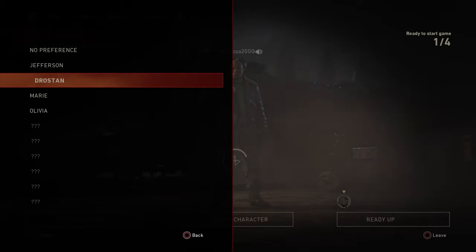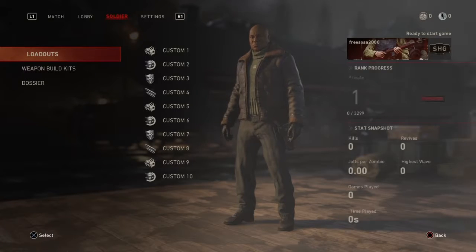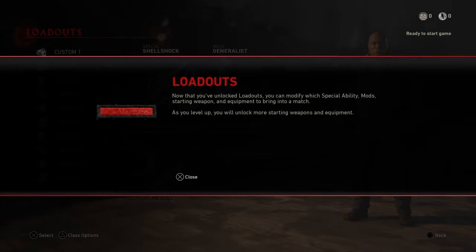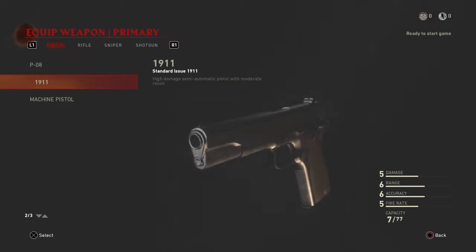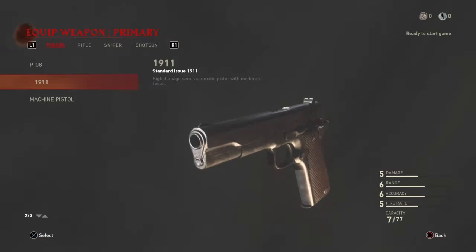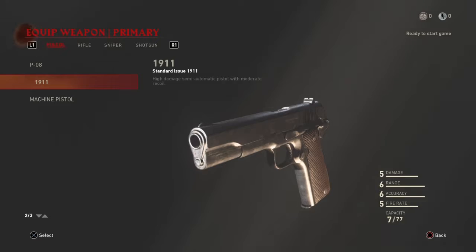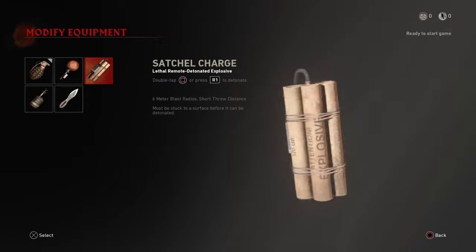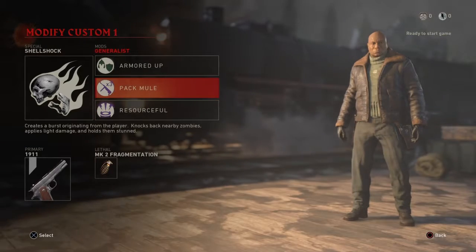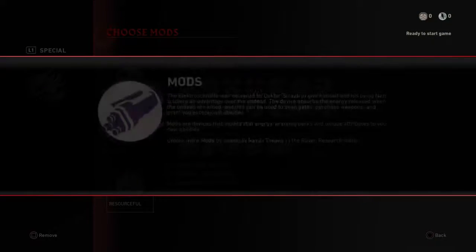Let's go — who's Drostan? Soldier loadout. Now that you've unlocked loadouts, you can modify your special ability, mods, starting weapon and equipment. You can start out with machine pistol, M1A1 carbine, the slide rifle and all that. I like to stay with the pistol — that's original. Throw a knife, satchel charge — that's pretty much a C4. Pack mule.